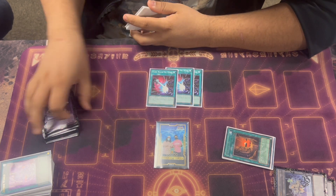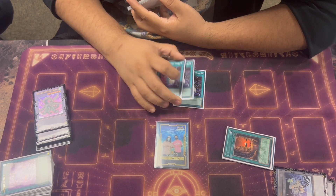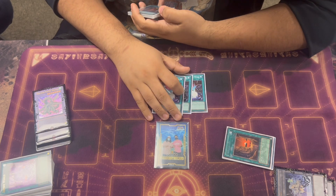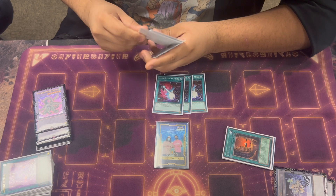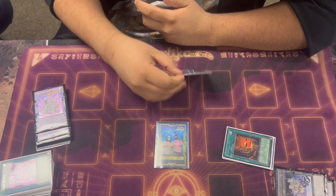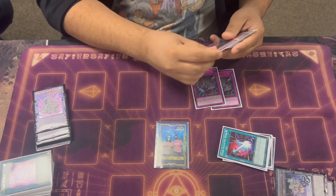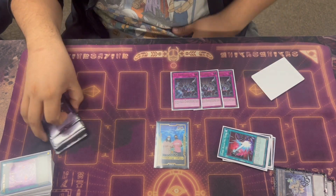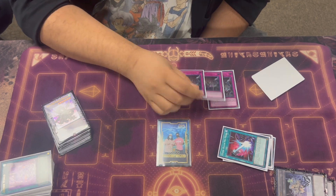Triple Dark Ruler — the amount of times I hit a Flu player with this was insane. It ends games — you just break their board, establish the extra deck lock, and they can't play. Triple Evenly — this card's also insane. Resolved it like twice against Flu and won that match.